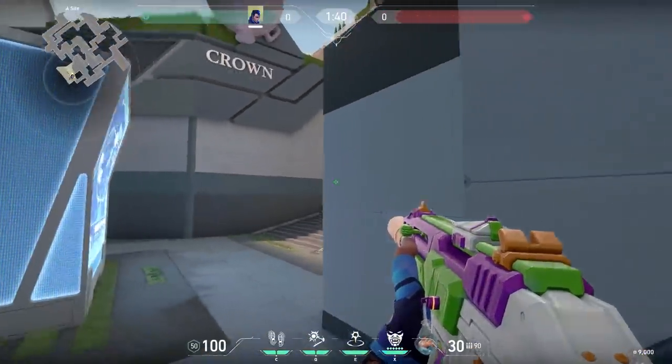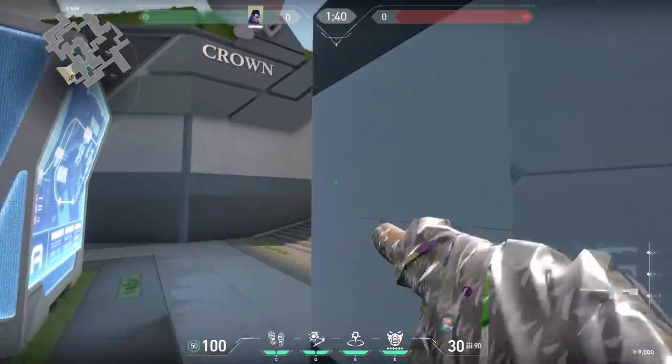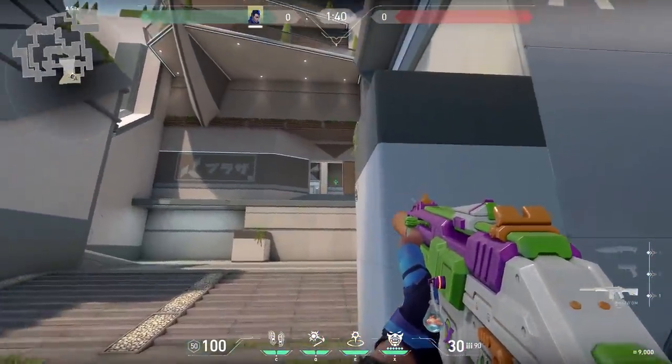Now a tip with Yoru on Split. When you are on site and the enemies are pushing, don't flash this wall because you will only flash yourself. Instead of that wall, flash this roof over here. You won't flash yourself but you will flash the enemies for some easy kills.